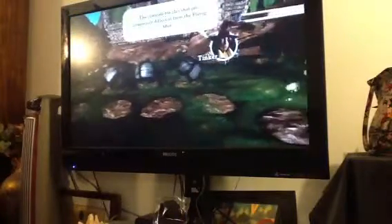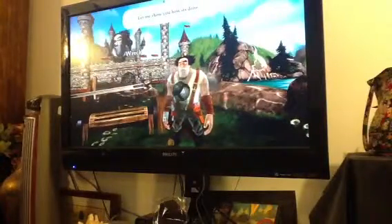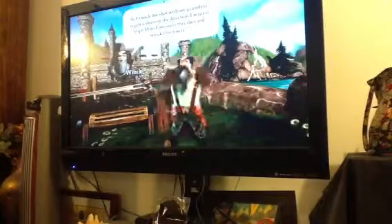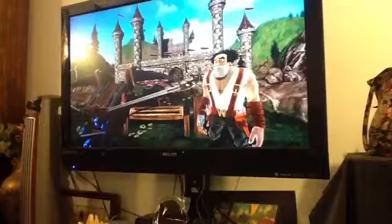Controls for this shot are completely different from the flying shot. Let me show you how it's done. Okay. As I smack the shot with my gauntlets, it gets a shove in the direction I want it to go. Watch me steer this shot and wreck that tower. Okay. He just... where is it? You wrecked gauntlets. What? You don't have any? Alright, you can borrow mine, but just this once. Okay.